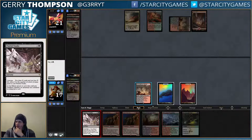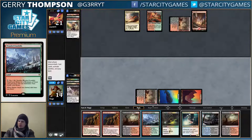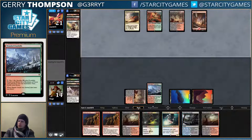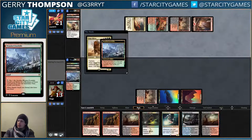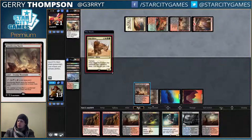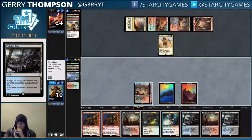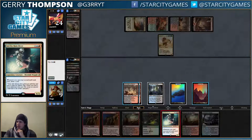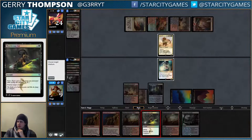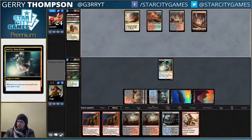Should I fetch first? No, because if I draw a Fumarole I'm going to want to play it. Alright, Jori En is tight. I should probably start fetching Swamps here. I guess these can fetch Sunken Hollow, so that's okay. Trigger! Trigger! We did it! It's already paying off.